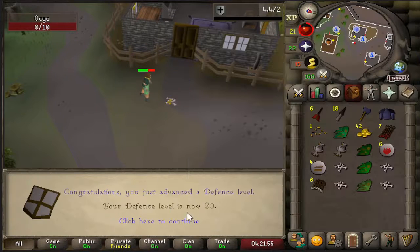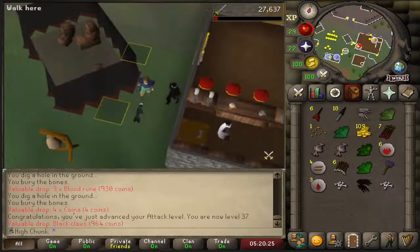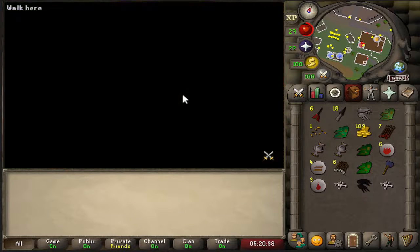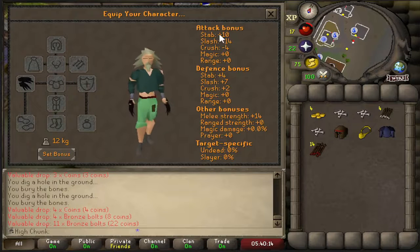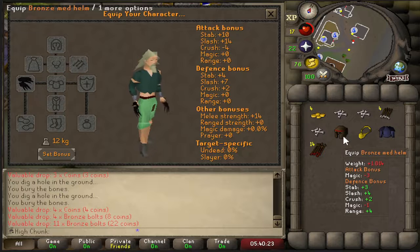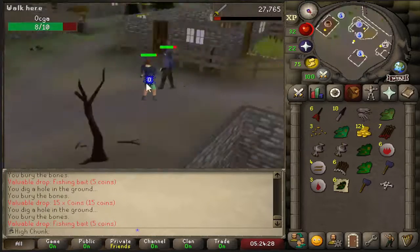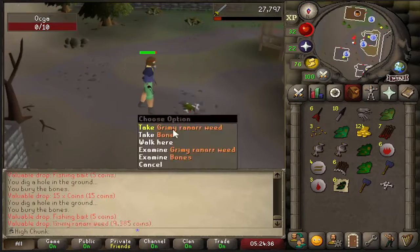I got that plate body just two kills after the Warhammer, so that's pretty lucky. 20 Defense coming in — we can now wear the best-in-slot armor in the chunk. I just got Black Claws! And my first Evil Bob random. Look at those stats — not only do they give me better offensive stats than the Iron Dagger I was training with, but they give more defense stats than my Bronze Medium Helm, except for Range. They're definitely the best-in-slot training weapon I have right now. Now I really only have one other item to get: the Mithril Full Helm, which is a 1-in-128 from the guards.